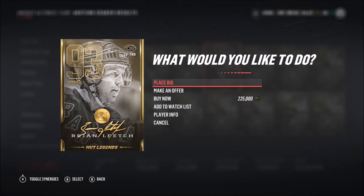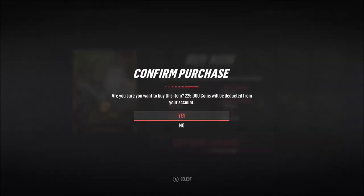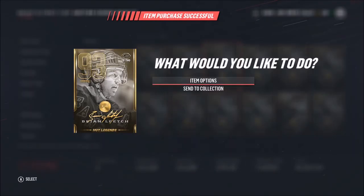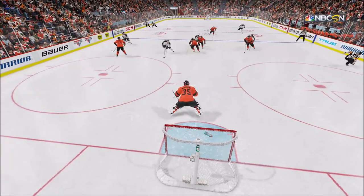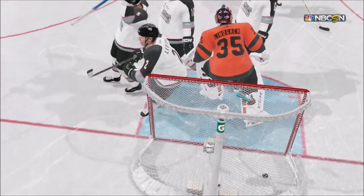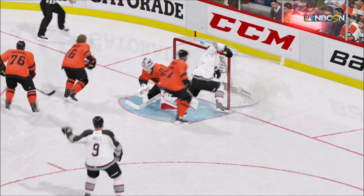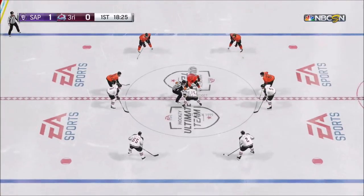This is us picking up Brian Leach. I literally grinded my life away for this Brian Leach — finally got enough coins to get him and we pick him up. New York Ranger legend here. This is one of his first possessions, taking it on the breakaway. He is so good — he cannot get knocked off the puck, and when he has the puck he's so fast and his hands are sick. Almost kind of like a real-life Brian Leach.